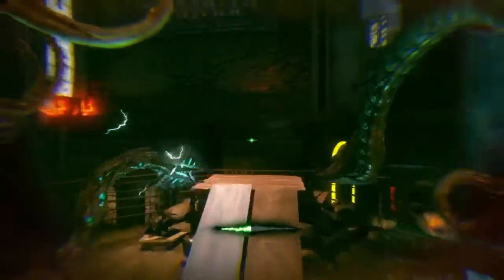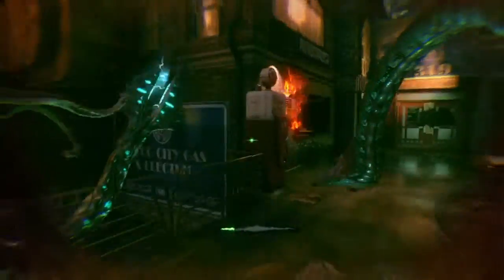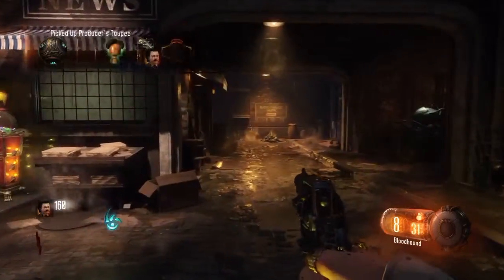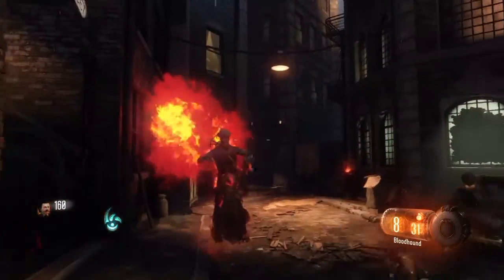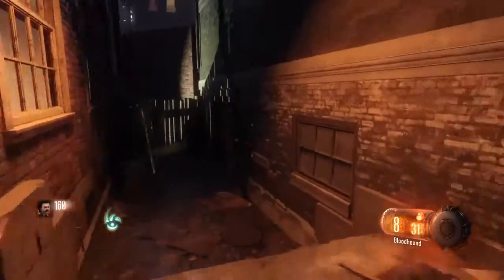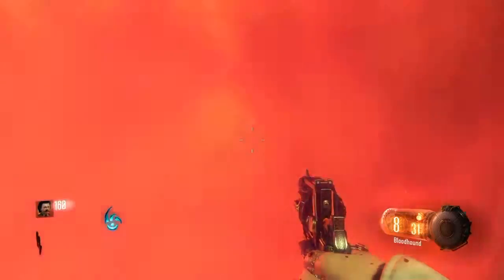Jump over here where you'll find a box — this box contains the next ritual part. You want to turn on Juggernog and here's the part; it's called the Producer's Toupee. Once again two gatekeepers are going to spawn. Once you've got rid of the gatekeepers, go and open the teleporter, which will be useful for later on as I've already said.